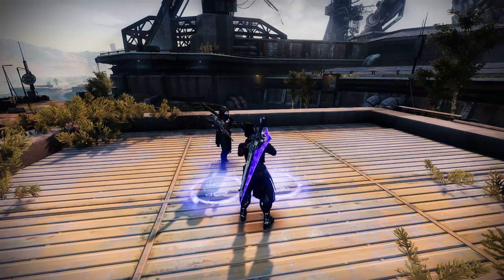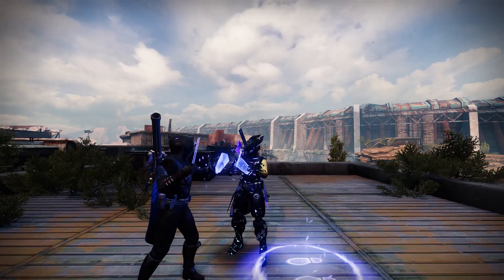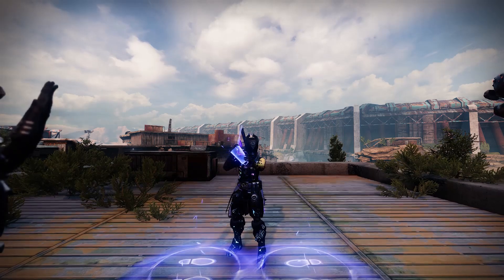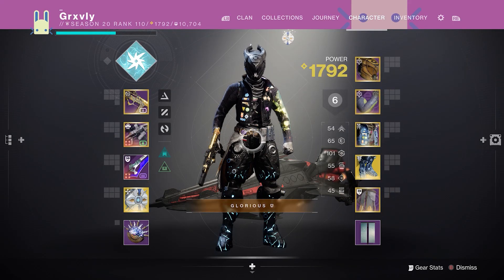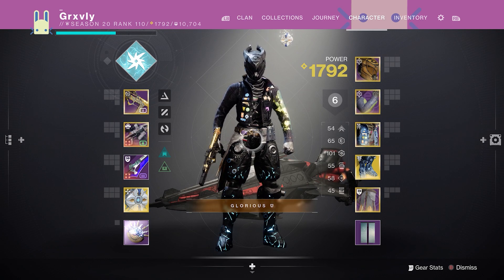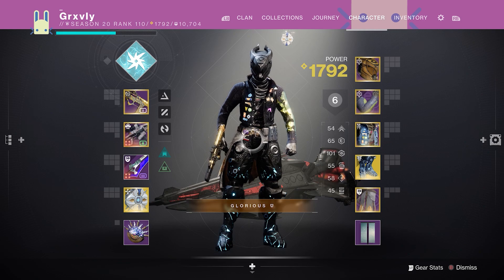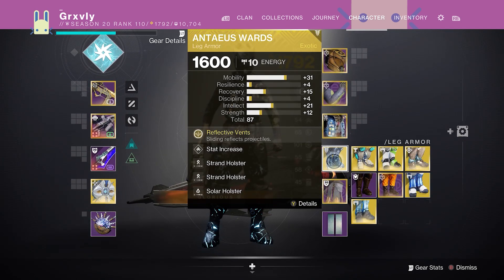Anyways though boys, if I had to ask y'all what the most broken exotic armor piece in this entire game was, what would y'all tell me? Because I'm going to be completely honest — in my opinion, by far the most broken exotic armor piece in the game right now is none other than a familiar foe: the Antaeus Wards.